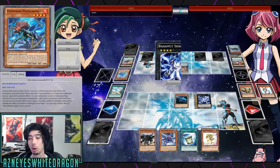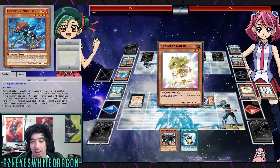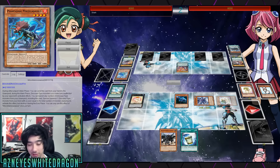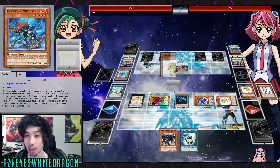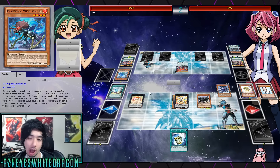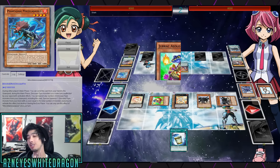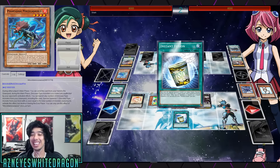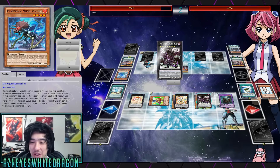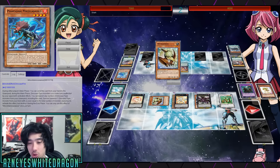Before someone says 'but Ash Blossom, I could run Winged Dragon of Ra Sphere Mode' - you get me triggered. I've been getting triggered over that because okay, you could tell me you main deck a Kaiju or two, I believe it. But if you say you main deck Winged Dragon of Ra Sphere Mode, I tell you you're a liar. It's not happening. Lava Golem too - realistically, no. People do not main deck those. You can maybe argue the side deck.